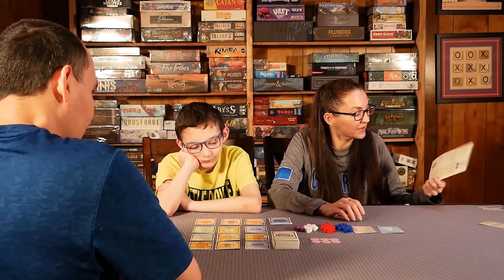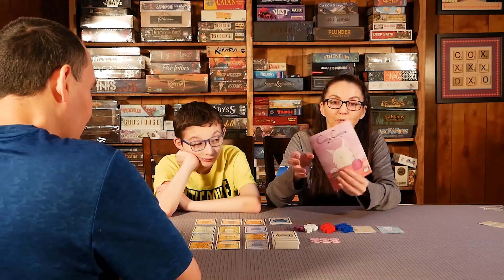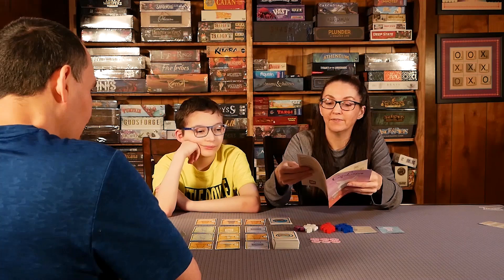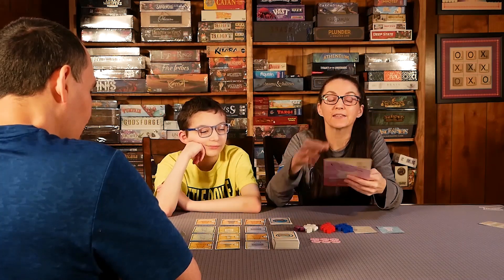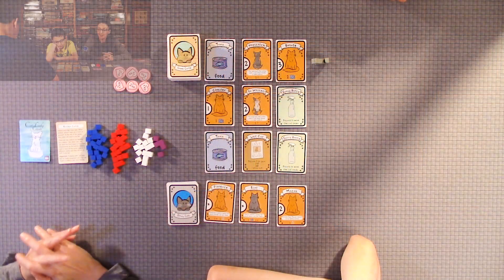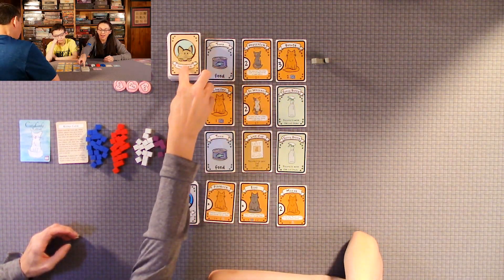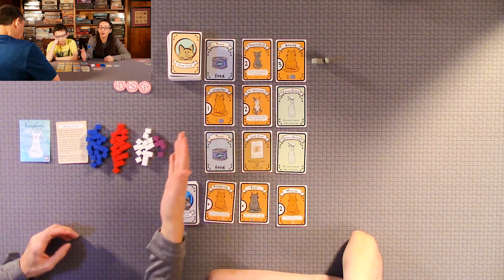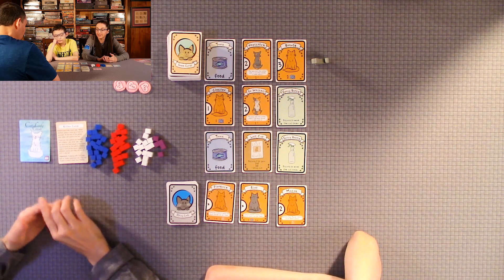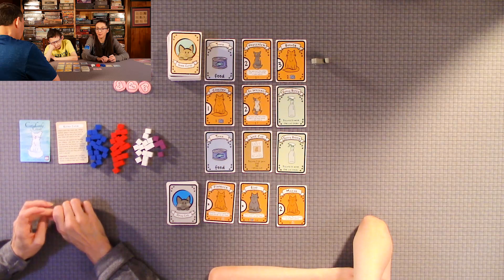I don't know what the age rating is, but it's got a cute little rule book with a cat on the front, and the rule book's only five to seven pages, so it's very easy to pick this game up. The way you set it up, you have a stray cat deck and a game card deck. The game cards include food, cats, costumes, catnip, toys, lost cat cards, and spray bottle cards.